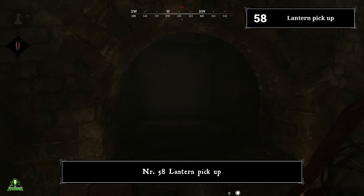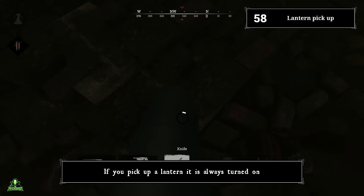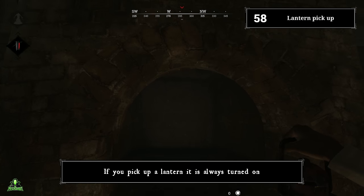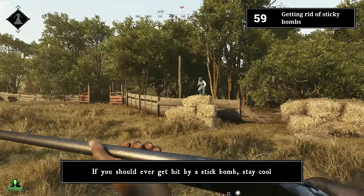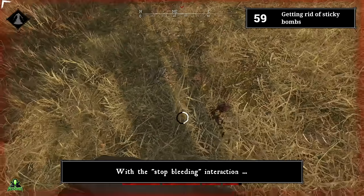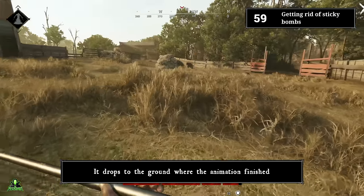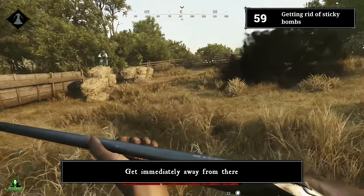Number fifty-eight: lantern pickup. If you pick up a lantern, it is always turned on. Number fifty-nine: getting rid of sticky bombs. If you get hit by a sticky bomb, stay cool. With the stop-bleeding interaction, you pull the sticky bomb out of your hunter — it drops to the ground where the animation finishes. Get immediately away from there.